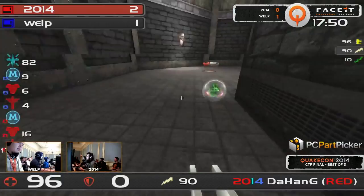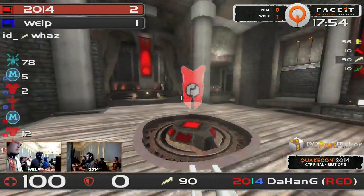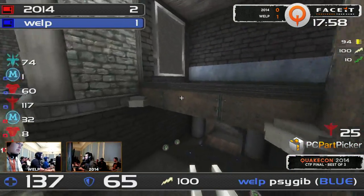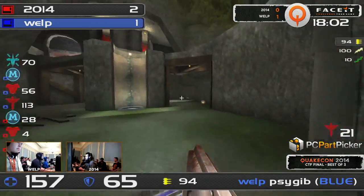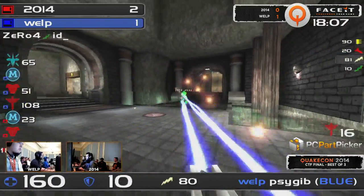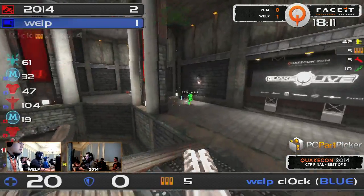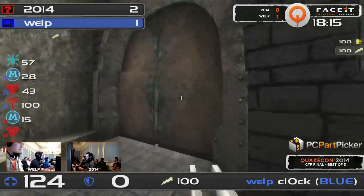That was really nice — it was chaos. DeHang's quad out as well. We saw these attacks coming in, distracting Welp right before the quad — Brick got blocked initially from actually getting to the quad. So it was initially a free quad for Welp, then it was just madness. Two flag pushes at the same time the quad comes up — that's just a recipe for somebody's disaster. Really interesting, but we see 2014 going ahead.